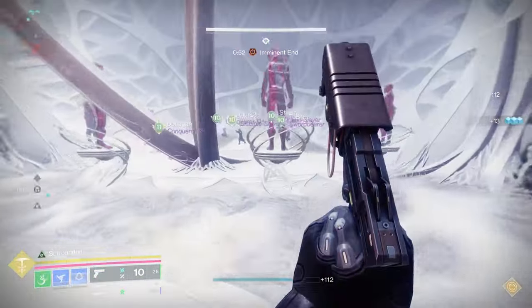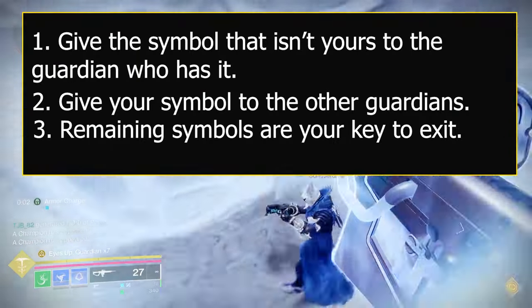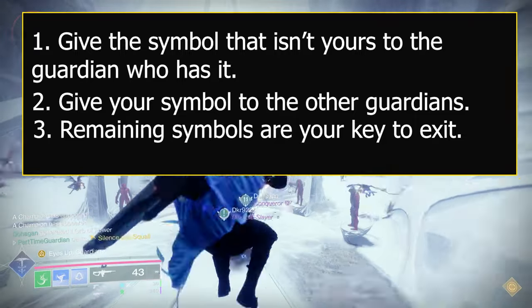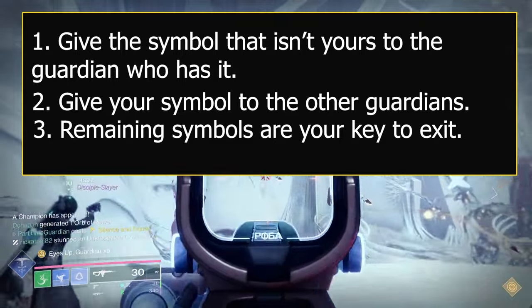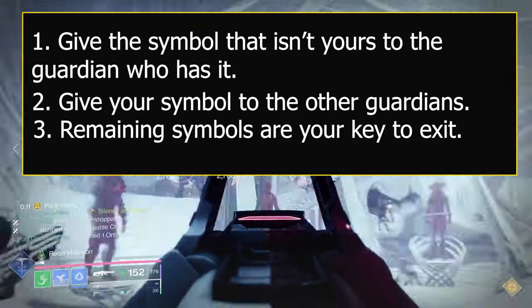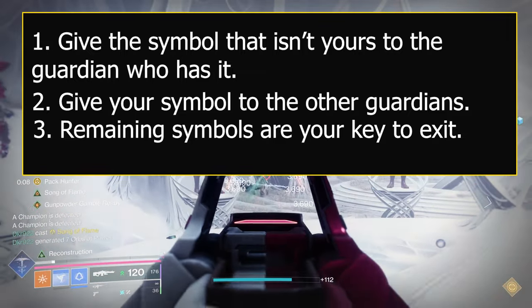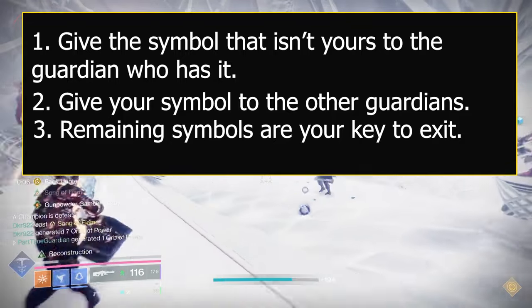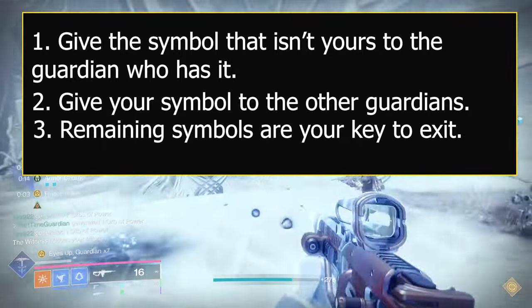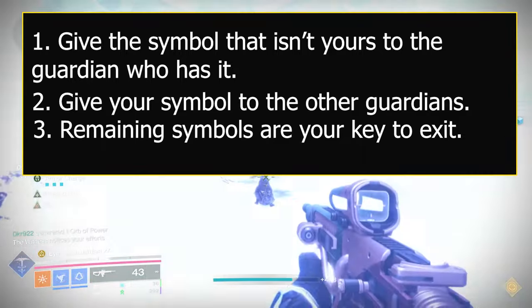To summarize: your goal is to get the symbol that isn't yours out of your room and get that to the guardian who has that on their statue. Next, you're going to take your specific symbol and give that to the other two guardians by picking it up from a knight and putting it in the statues of the other guardians. Once this is complete, you kill knights and pick up the two symbols that don't match what's on your statue, and you use that to get the key to get out of the room.